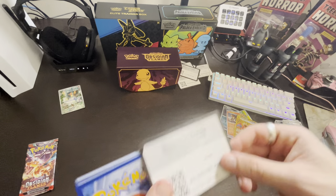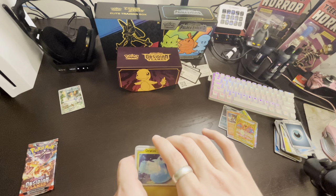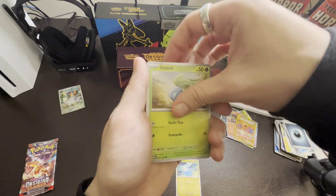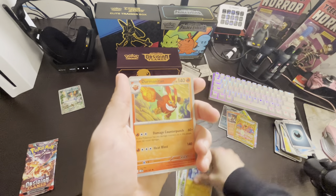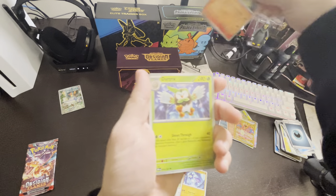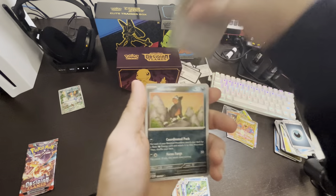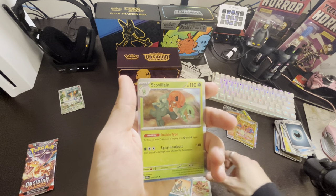Here's that code card for you. Pack 8: Dratini, Oddish, Swablu, Glimmet, Darmanitan, Dartrix, Frogadier, Eevee, Houndour, and Skullvillain — we already got this one.